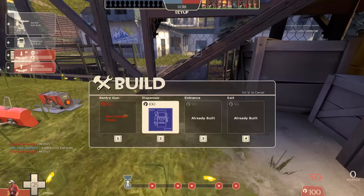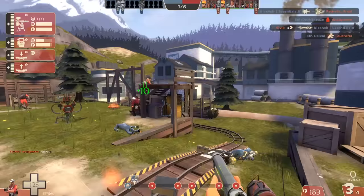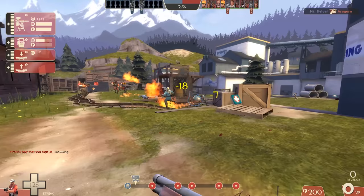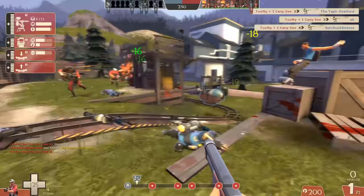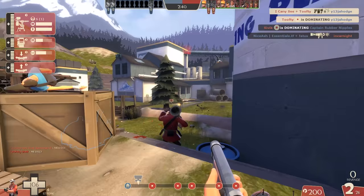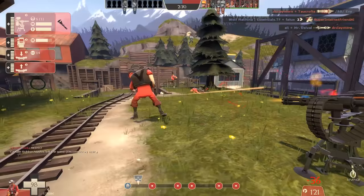In gameplay, I shove my dispenser and teleporter up against that fence — it makes sense, your mates can use it and know exactly where it is. For the sentry gun, I started by placing it in the middle but found slightly further to the right works better, giving more cover from those long-range sight lines to the left. I find it useful having the sentry gun cover your end of the log bridge, which forces enemies to take the low ground through the sewage area and be vulnerable as they flank around.